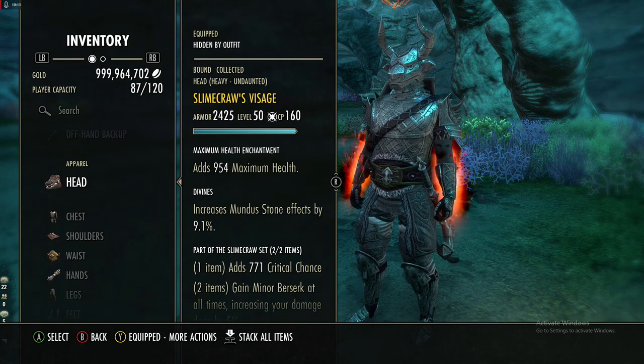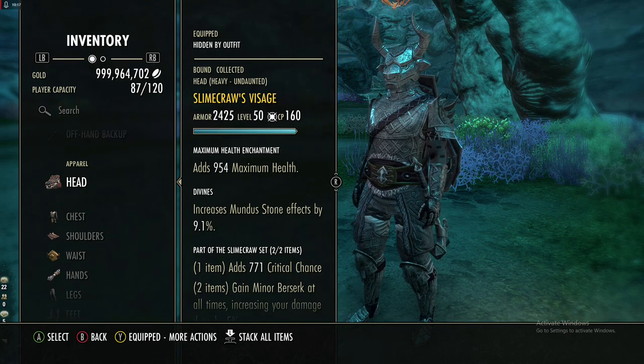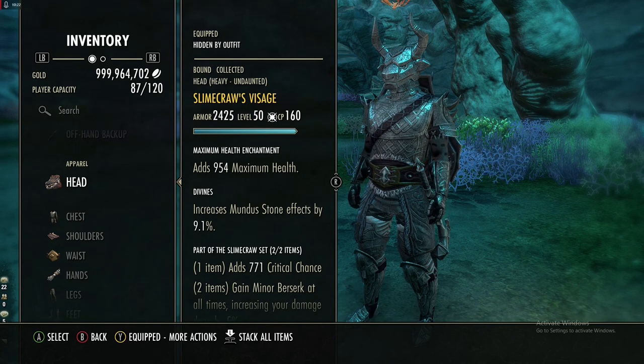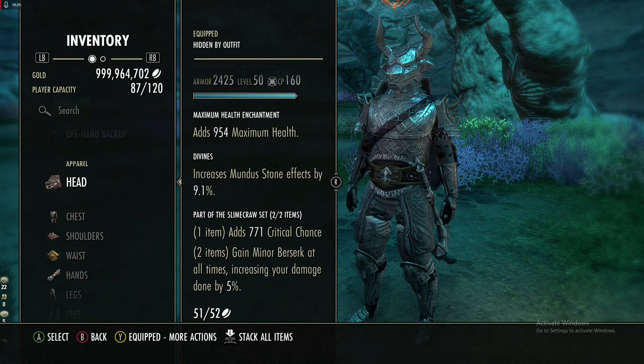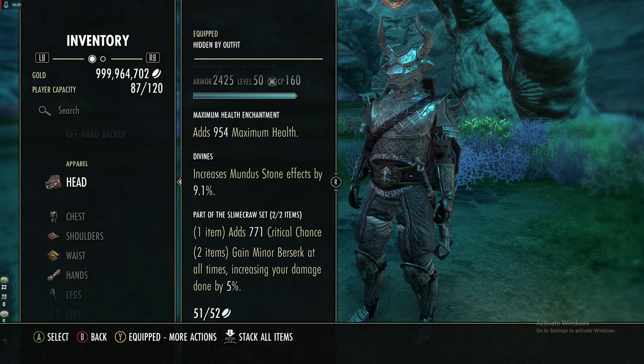Slime Craw is usually considered a weak set, however it actually increases our bash damage. It is also heavy, divines, max health. It gives you crit chance and then gives you Minor Berserk at all times, increasing your damage done by 5% — and Minor Berserk includes bash damage.